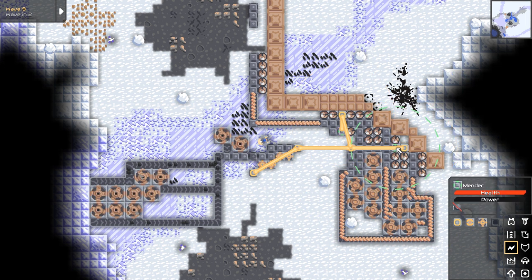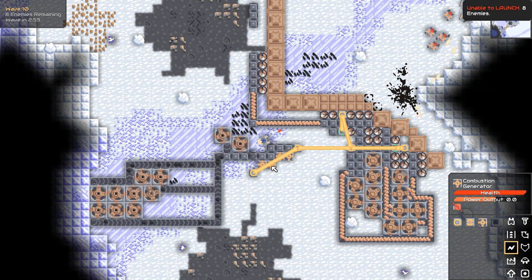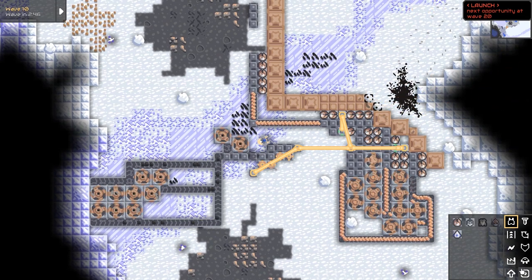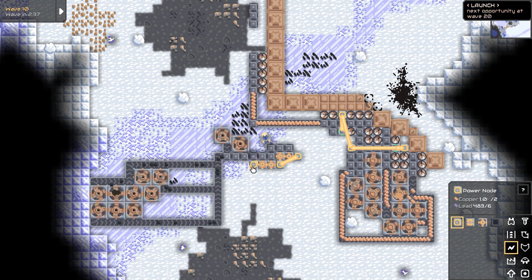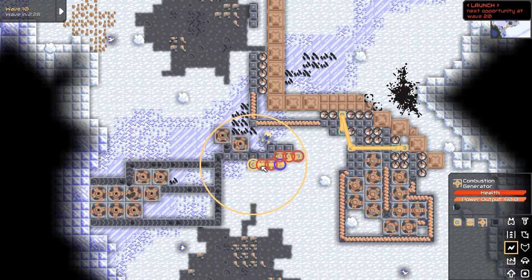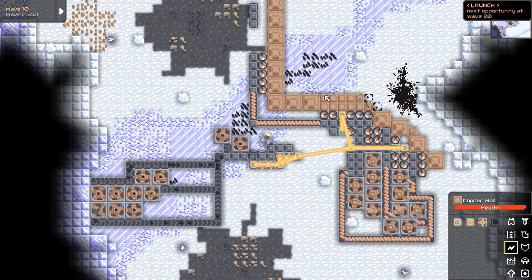Oh, do I just have to connect it? Nope, still has no power. Unless the power nodes actually have to touch the combustion generator... the power nodes might actually have to touch the combustion generator. Okay, now it's working! I guess we just have to specifically connect them this way.